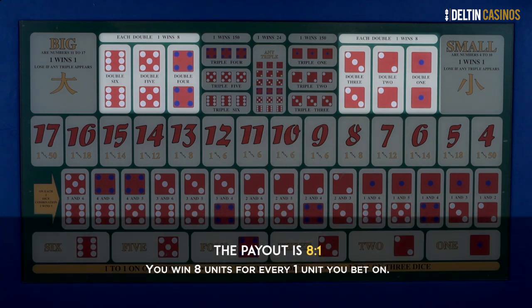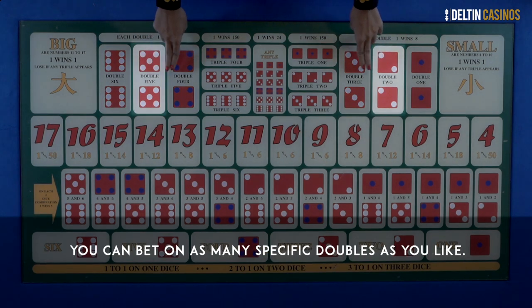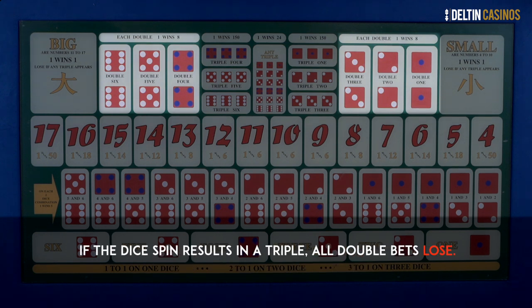So you win 8 units for every one unit you bet on. While betting on the Double bet, you have to place your bet on a specific double. You can bet on as many specific doubles as you like, and you can also combine your double bets with as many other bets as you choose. If the dice roll results in a triple, all double bets lose.